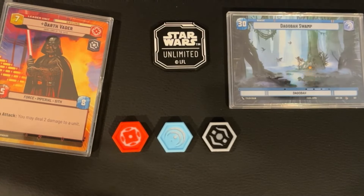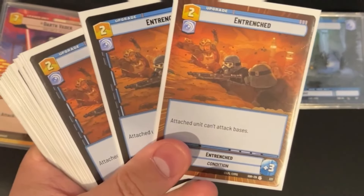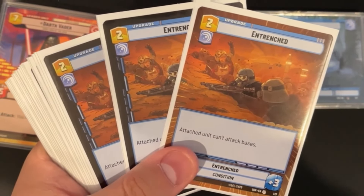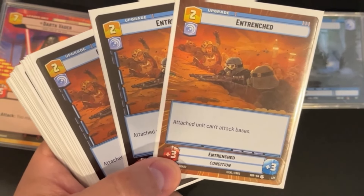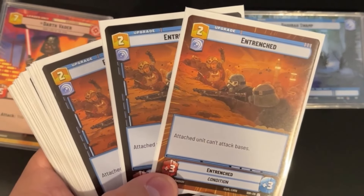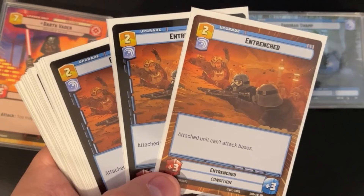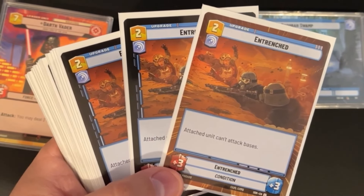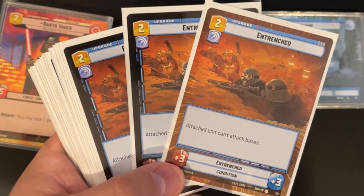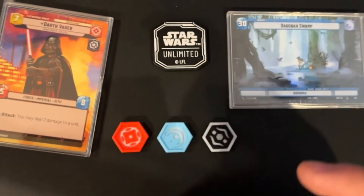We run a very low number of units, leaving lots of room for events. We run one upgrade — a playset of Entrenched. This gives the attached unit +3/+3 but it can't attack bases. We use this to keep the lane open for Avenger: slap it on a Boba Fett leader or other ground units to nullify them. Then just avoid that arena on your side and use removal elsewhere. It basically nullifies a unit.